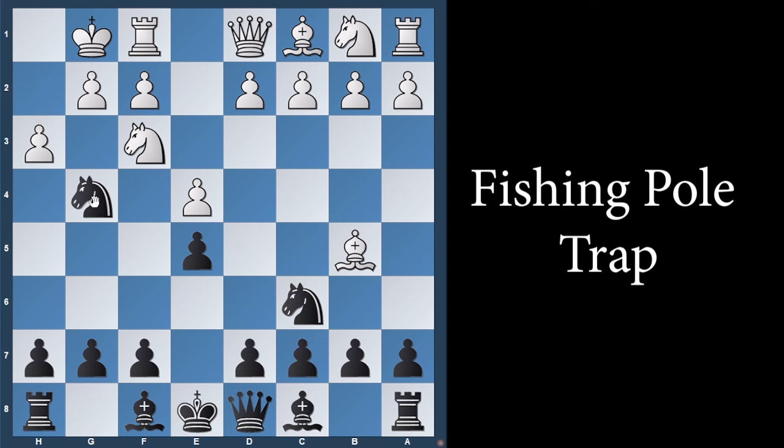If h3 comes up attacking that knight, do not take the knight away. Just play h5. If white goes ahead to capture the knight, take the pawn, attacking white's knight.